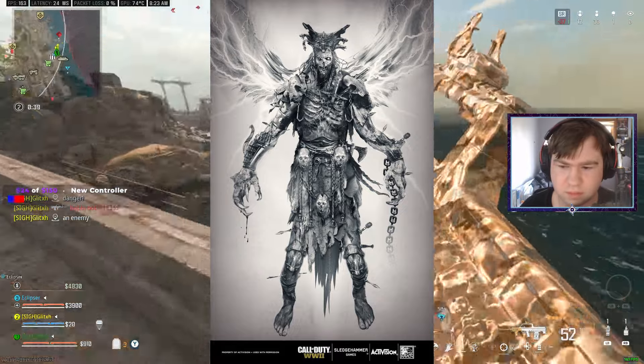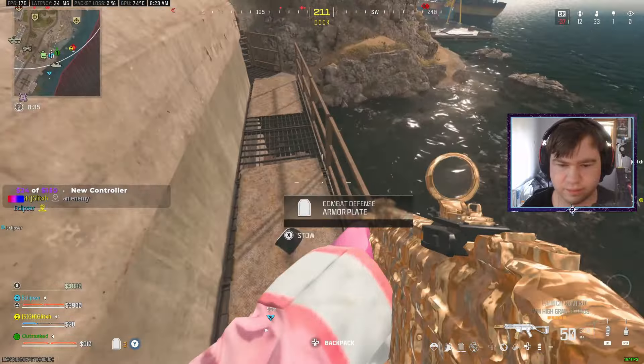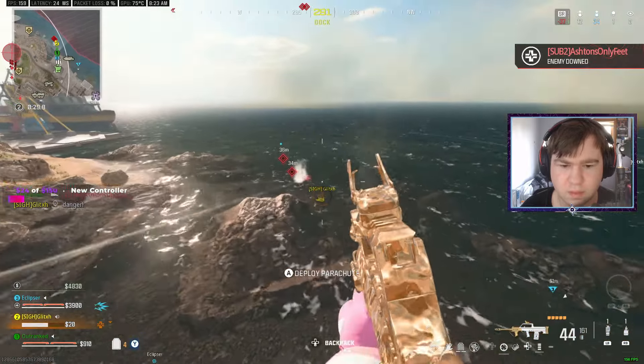This is what the God King would have looked like in the 6th and final World War 2 Zombies map back in 2018. It looks way more crazy than what we eventually got. The concept art showcases the God King having wings, more chains, and some other small details.